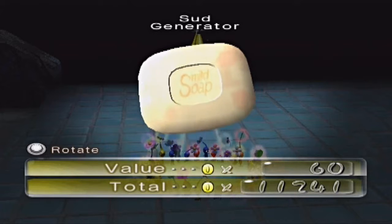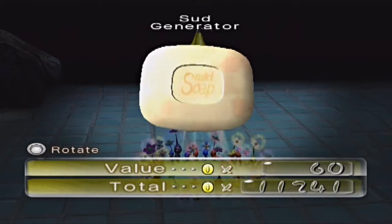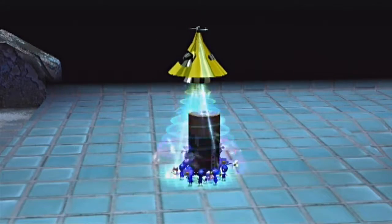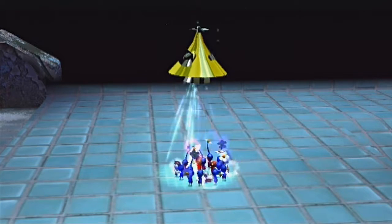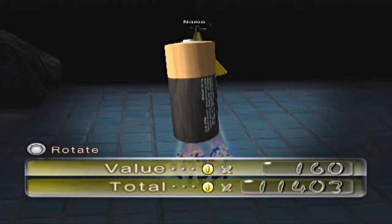Oh, I thought it said 'Solid Soap' but instead it's 'SMILED SOAP' because the S covers both of the words, or you can make them C's. I was wondering — I thought we were done with treasures but nope, not quite yet. And whoa, it's actually worth quite a lot for being a double-A. Next level.